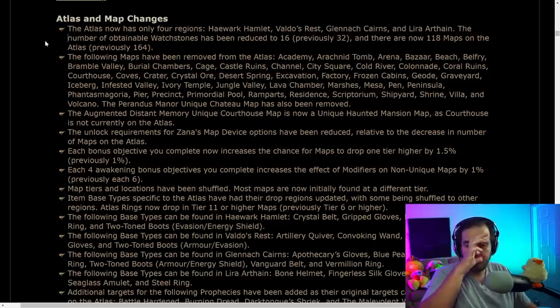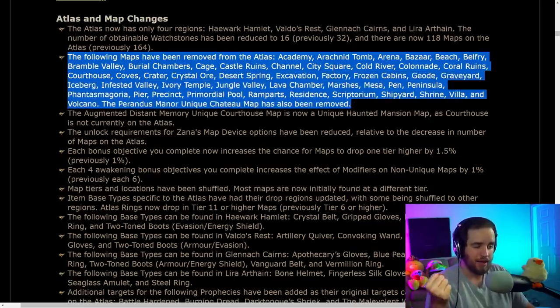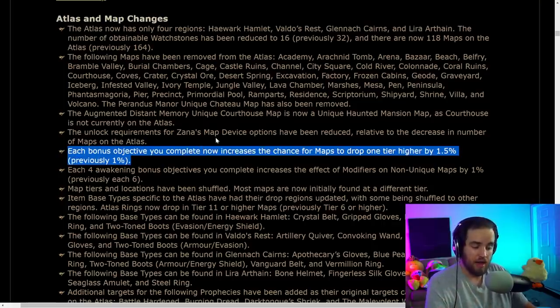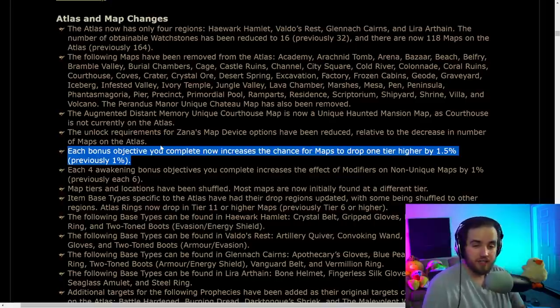Another big change is that they're changing the Atlas to have only four regions, meaning 16 watchstones now, and a bunch of maps are being removed. Some maps people hate are being removed — like Bramble Valley — but also some maps people love, like Beach, Burial Chambers, Cage, and Channel. They're reducing the Atlas from 164 maps to 118. On top of this, you'll get more map drops per map completion — 1.5 per map instead of one — which should even out, and potentially be even a little higher than before.